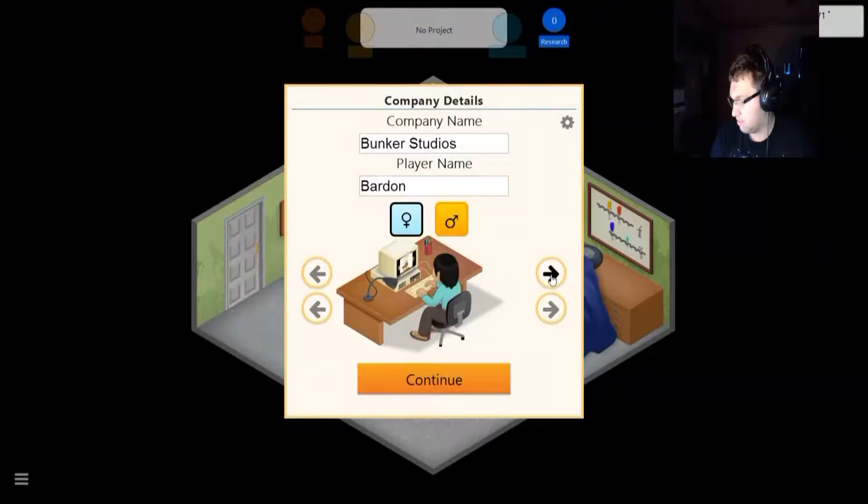Oh wow, there is some customizability here. That best suits me. I think I already passed the beginning — yeah, that better suits me. We'll go with the gray, why not? Or that could be brown, I don't know. Yeah, let's get going.